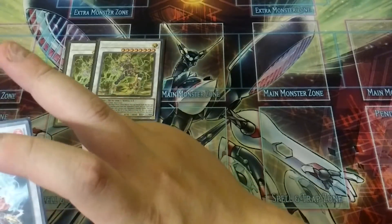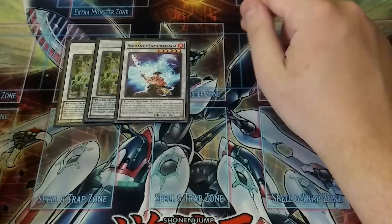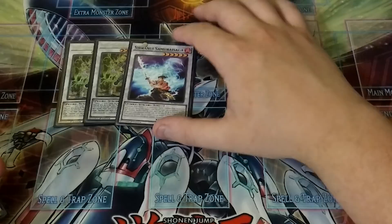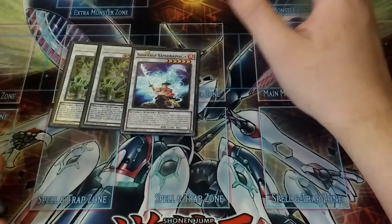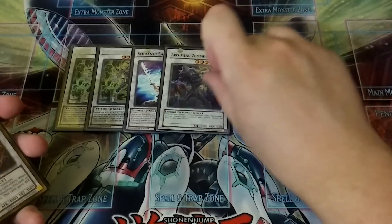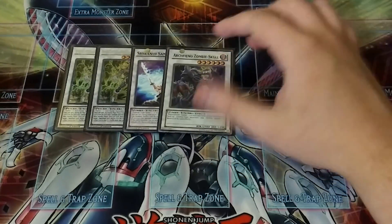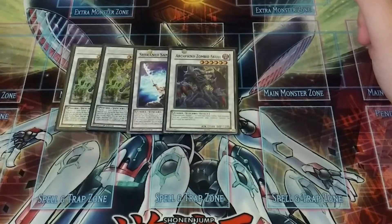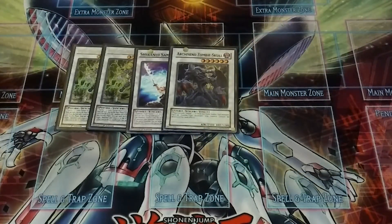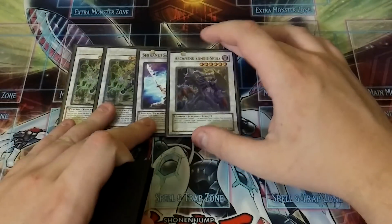Then I'm playing one copy of the level six Shiranui synchro monster because it's really easy to make using Spectral Sword and Revenant. From there you can climb into Shogun Saiga. But mostly you're going to be making Archfiend Zombie Skull, because face-up zombie monsters you control cannot be destroyed by card effects, which is really good. You can make this with Spectral Sword, or on the off chance you get Core or Anima and a level four Unizombie, you can make it that way too — but usually it'll be with Spectral Sword.